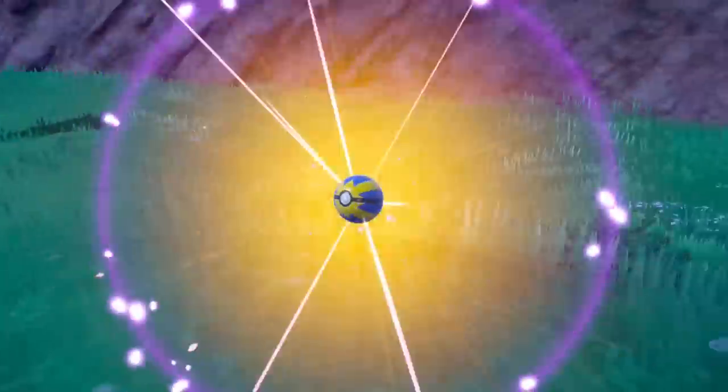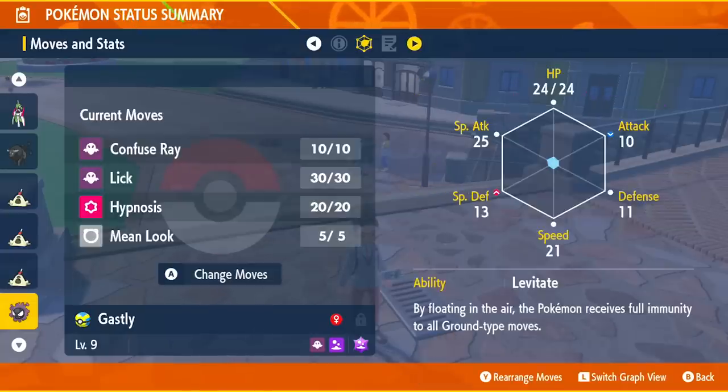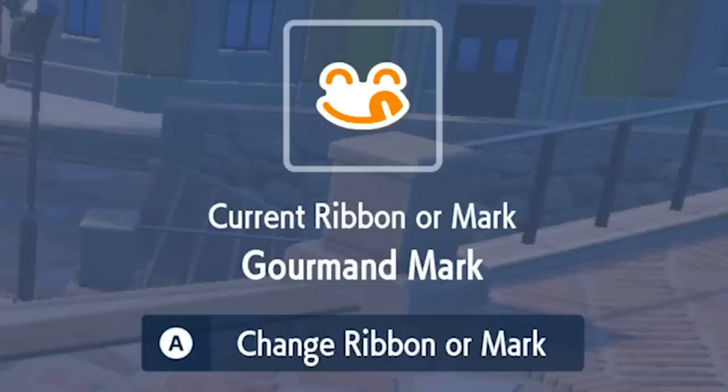For example, I caught a bunch of Gastly and then went to the fancy restaurant in Mesagoza — the sandwich shop — ate a sandwich, and then checked to see if I had any marks. Before I knew it, one of my Gastly had the Gourmand Mark and I could assign it. When I throw it into battle, it's going to display the title.